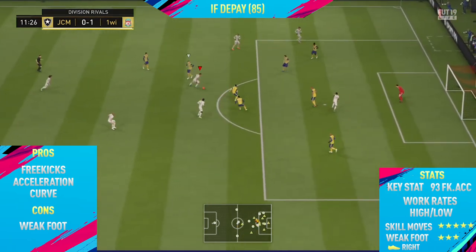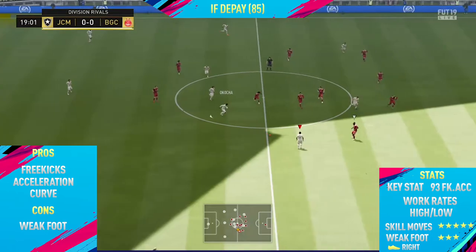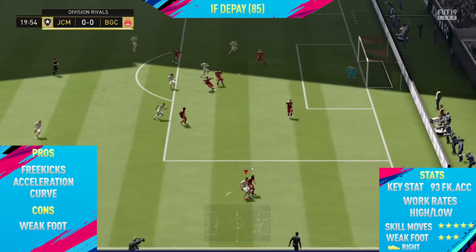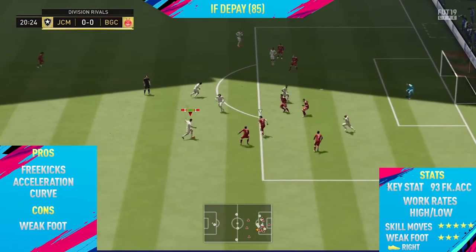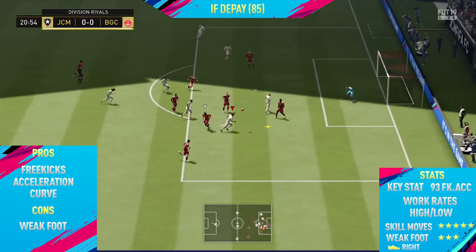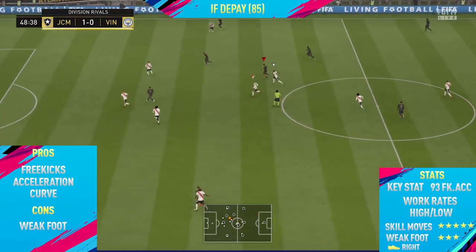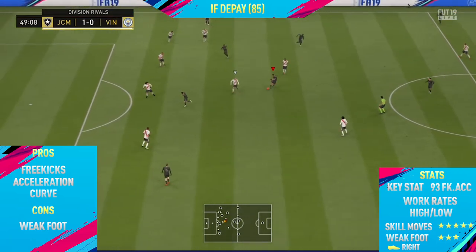As you'll see from later on in the video, this guy scored an absolutely insane free kick, and there were also multiple free kicks that were very close — he'd either hit the crossbar, go just wide, or the keeper had to make a really good save. This guy is hands down one of the best free kick takers on the whole of FIFA 19, and that's why his key stat is 93 for free kick accuracy. Along with that, he also has really high curve, around the high 80s to low 90s, and when you do take free kicks with this guy you need to aim extra wide just because his free kicks curve so much.